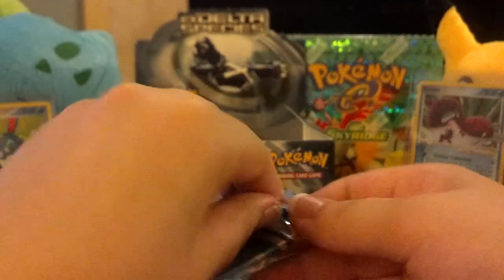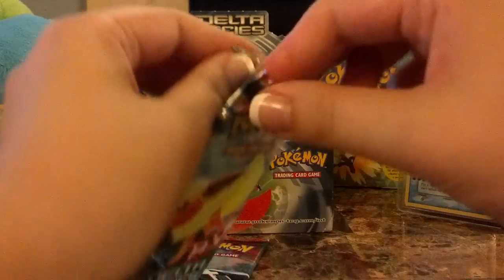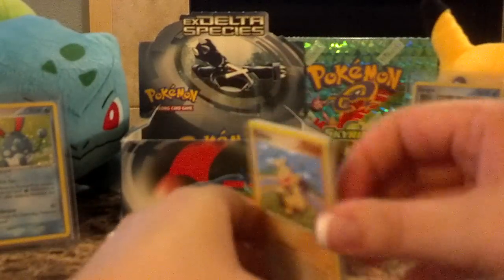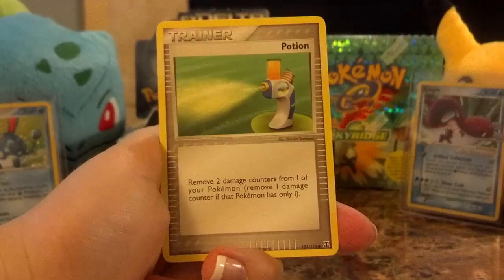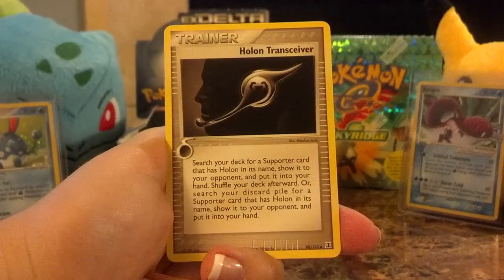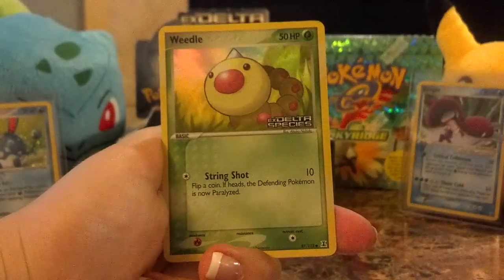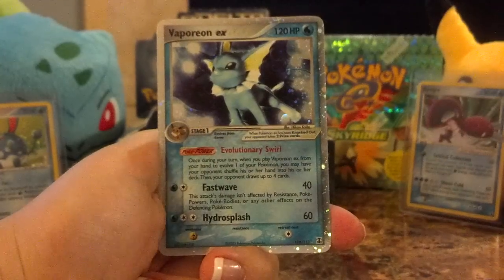And on to the Flareon pack. Makuhita, Ditto, Potion, Talo, Beldam, Cast Form. Haalan Receiver — very interesting, it's got like a metal energy symbol on there too, pretty funny. And a Weedle reverse — funny looking card, but really cute Weedle. I like it a lot.